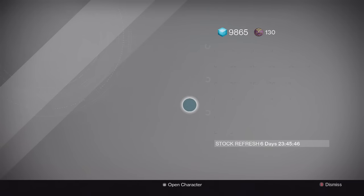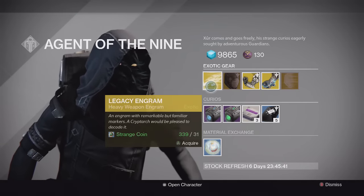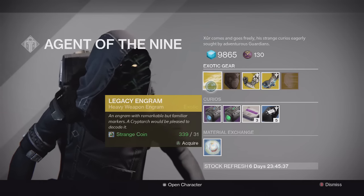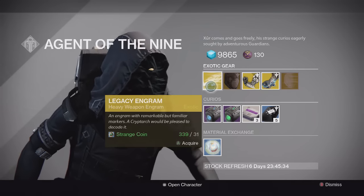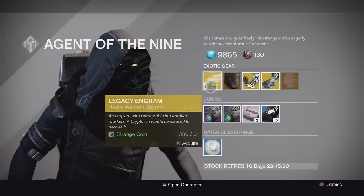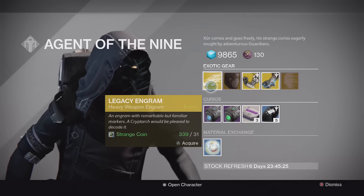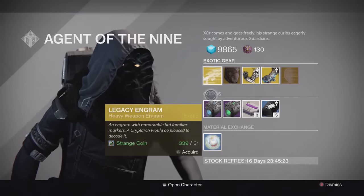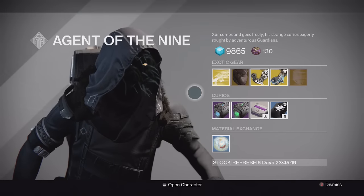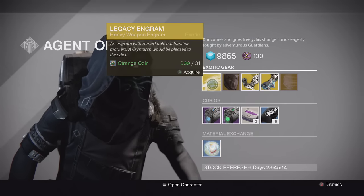His inventory looks a lot different this time around from Year 1, so let's get into it. First up we have the legacy engram — this is for Year 1 weapons or armor. Today's one is a legacy engram for heavy weapons, so if you want a Year 1 heavy like a Gjallarhorn or any other Year 1 heavies, you can gamble on them. Everything in Xur's inventory now costs strange coins — all the engrams cost strange coins too.